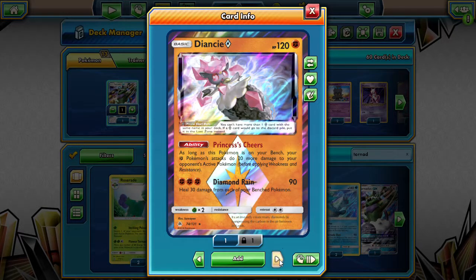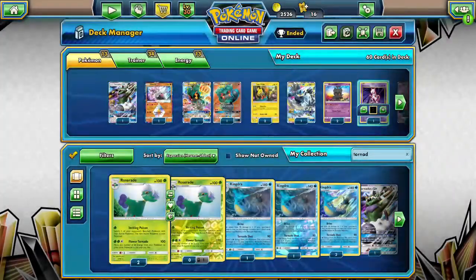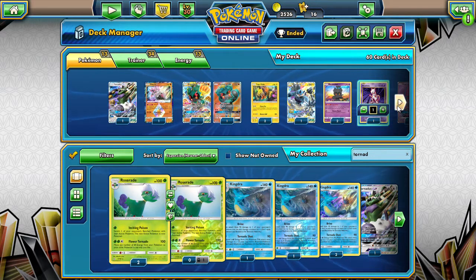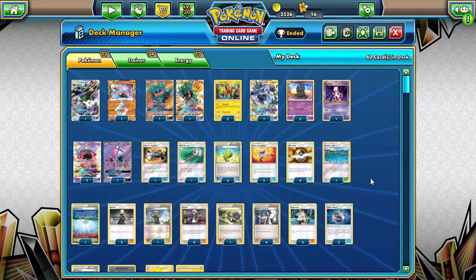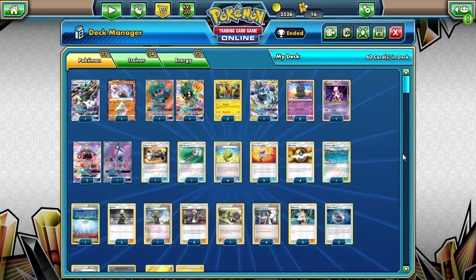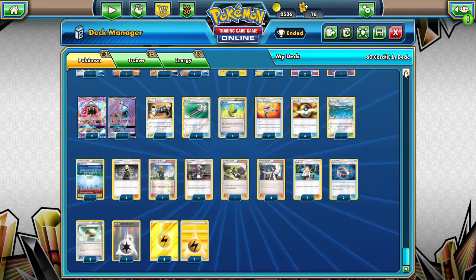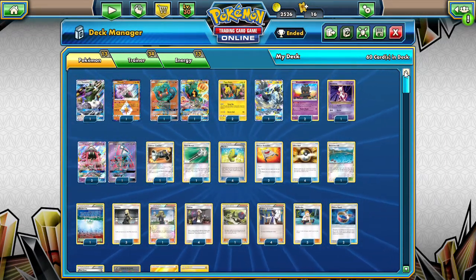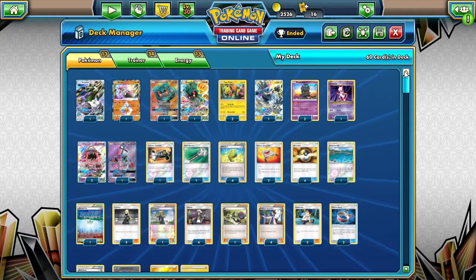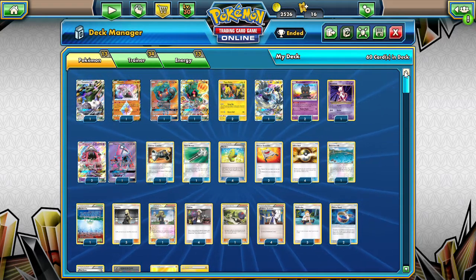We are playing the Thunderous and the Mewtwo that we pulled from the box, just because we pulled it — something that had a little bit of synergy with what we were doing. Here's the list, guys. I'll copy that to the clipboard and put it in the description below. This is based off a list from LimitlessTCG.com — the Japan Nationals Marshadow Duskmane Necrozma list. I took out the Milotic, the Duskmanes, the Dialgas, and mixed it around.